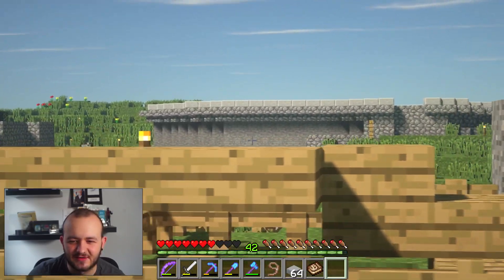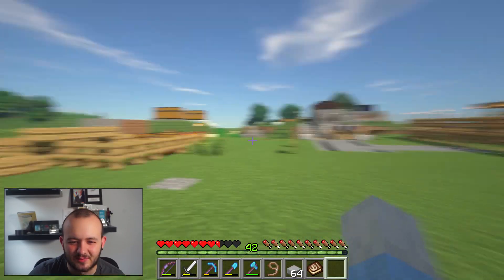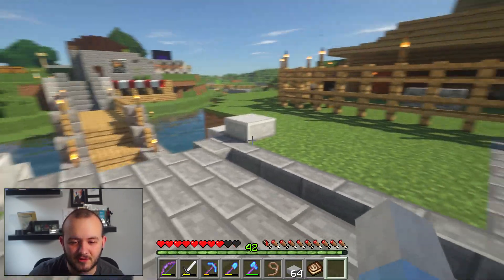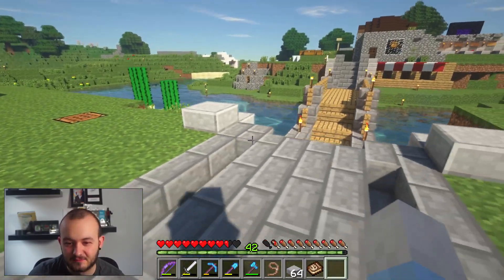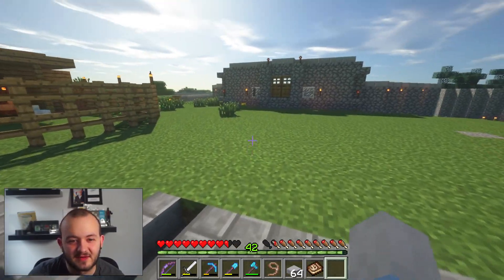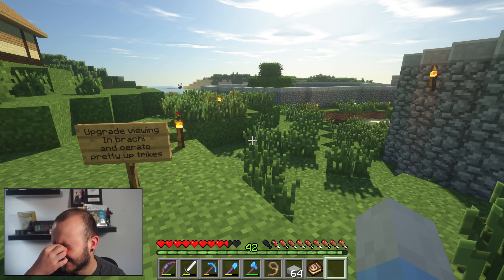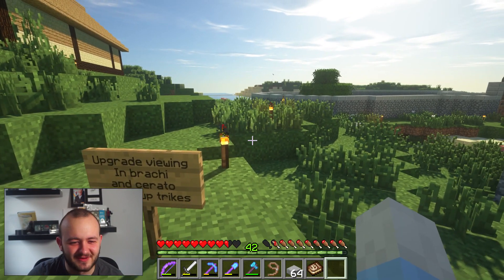There are two Megalanias over there in a very dull, small enclosure. But guess what? It works. If it isn't broke, don't try and fix it, because you'll make it broke. That's just the rule of IT, hardware, engines - loads of stuff. Life in general: if it's not broke, don't try to fix it.